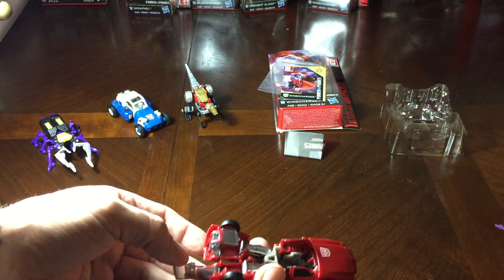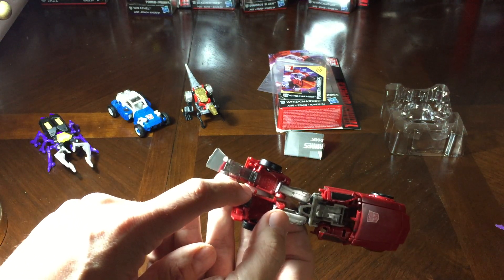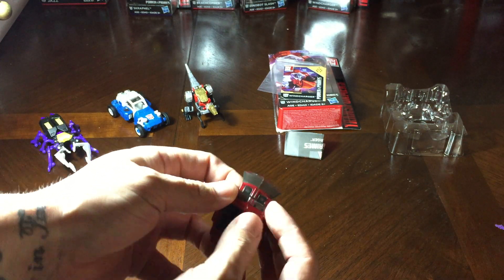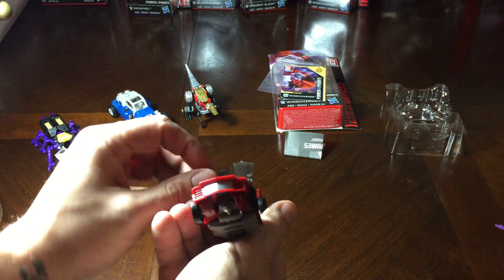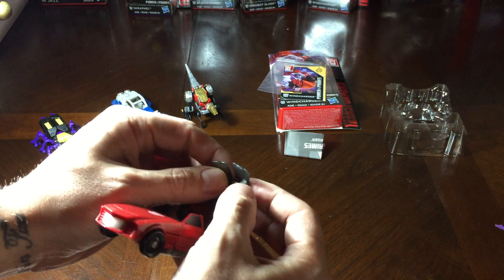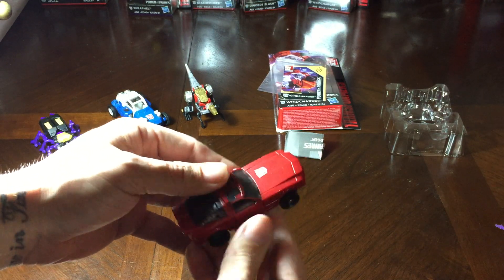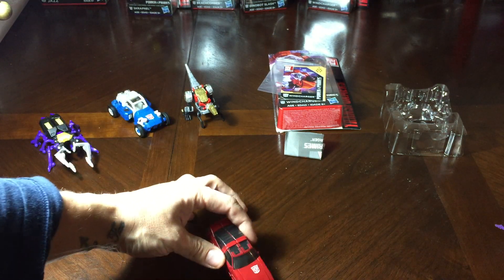The second step of the process is pretty easy — just peel the little feet part out. There's a tab right there that sits in a slot and clips in pretty easily. Just roll it up. On this one there's also another tab — right where my fingertip is — so connect those two as well, and that's going to give you your windshield. Make sure your windshield is all the way up; as you go down it should just clip in. And there you go — a pretty simple eight-step transformation. That's Windcharger's vehicle mode.